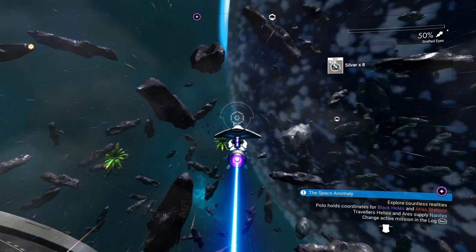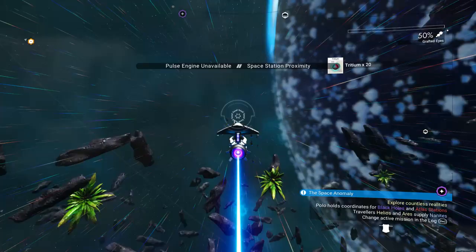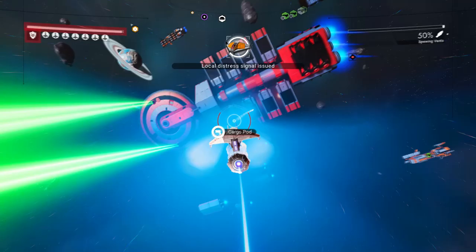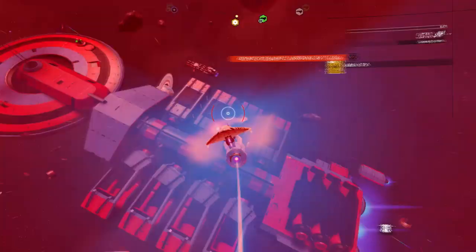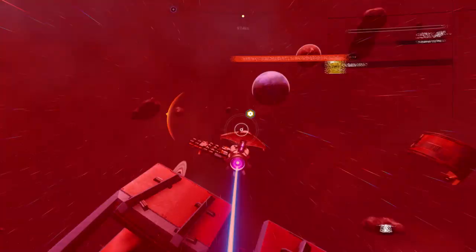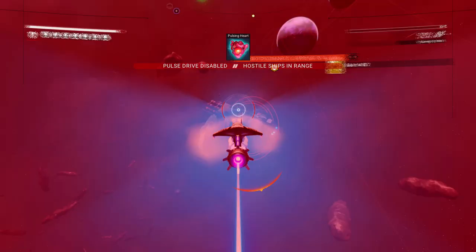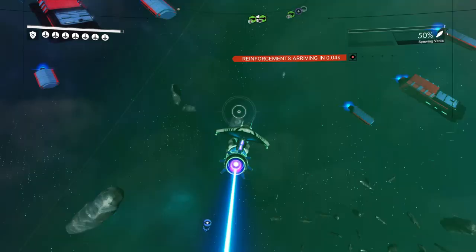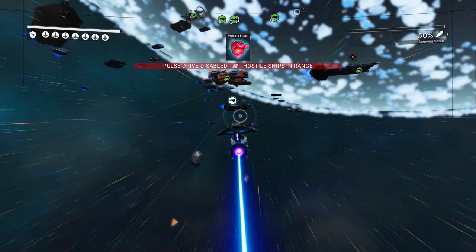The very first place you want to be is in space. You want to hunt down those normal freighters that are in a big group panning around in space — obviously not your own — and then start attacking. You want to look for modules outside of the ship, and once you start blowing up those modules, keep an eye on the top right of your screen.